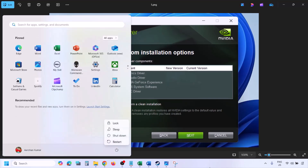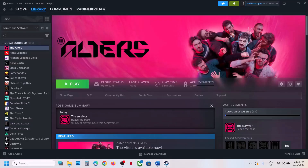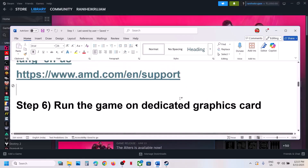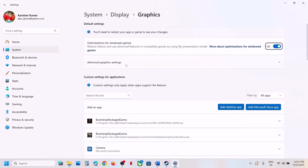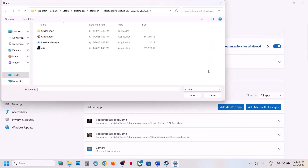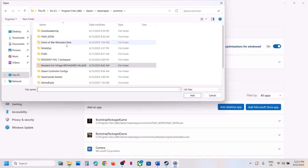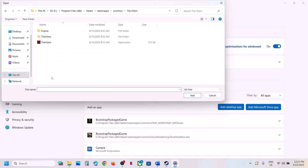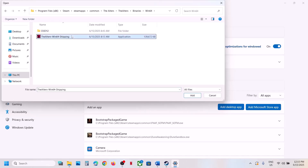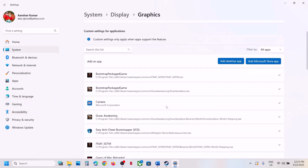The next step is to run the game on the dedicated graphics card. Type 'graphics settings' in the Windows search box and click on Graphics Settings. Click on Add Desktop App, then go to the game installation folder. Game Pass users can skip this step.